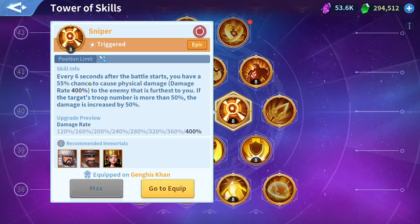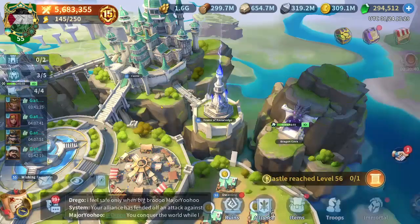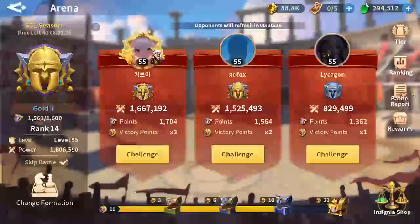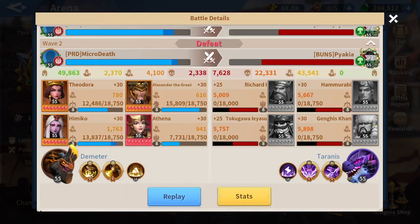The first half means it will target the farthest immortal. Let me show you in a report. Here in this defense defeat, I'm using Sniper on Jinkies. The furthest immortal from Jinkies is Theodora. So if I check stats and look at Theodora's damage taken, I'll see the damage from Sniper coming from Jinkies on Theodora — never on Himiko, since Himiko is behind Athena and Theodora is the farthest.